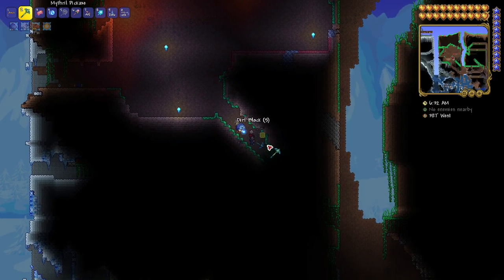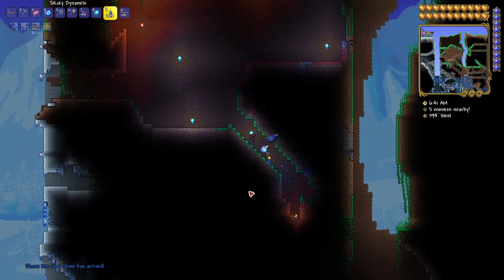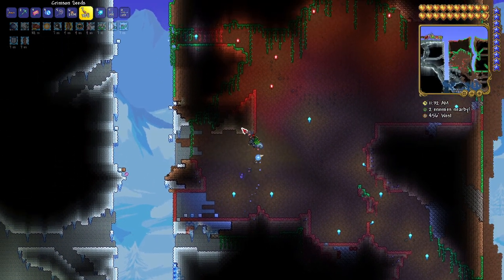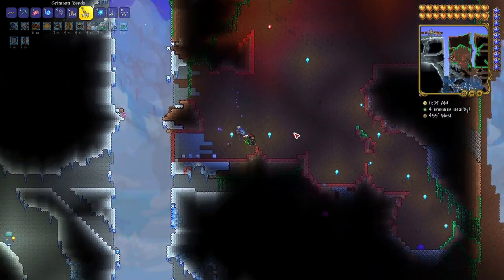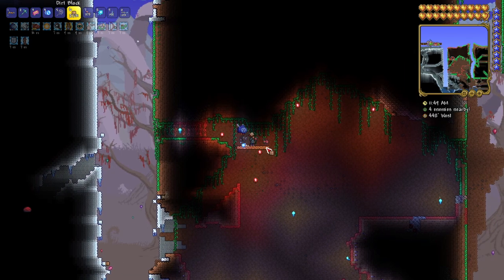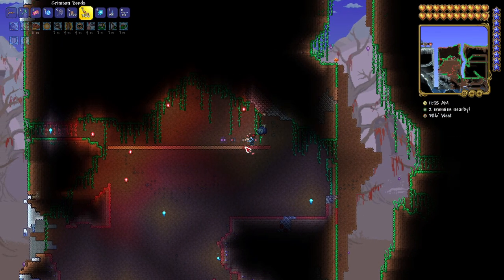The more crimson seeds you put in, the deeper it will have grabbed and the quicker it will turn into a crimson biome. Skipping ahead a little, as you can see we're starting to get some crimson going where the grass is spreading. I like to put some dirt blocks in and then add crimson seeds to those dirt blocks. To be clear, it's dirt blocks that turn to crimson — grass can become crimson grass too, but it is mostly dirt blocks you'll be using for this.